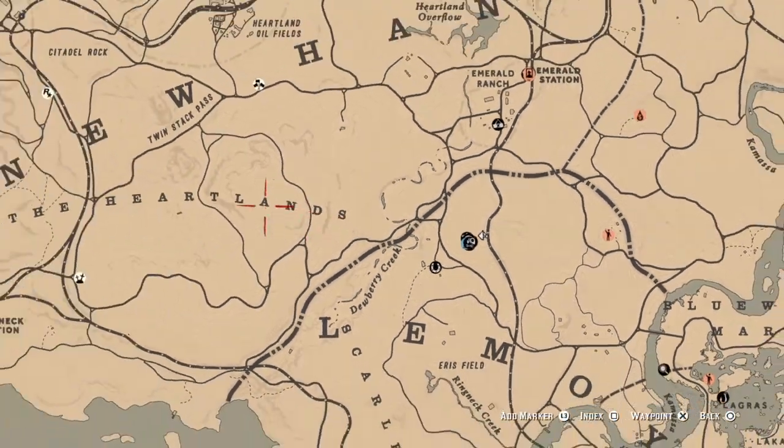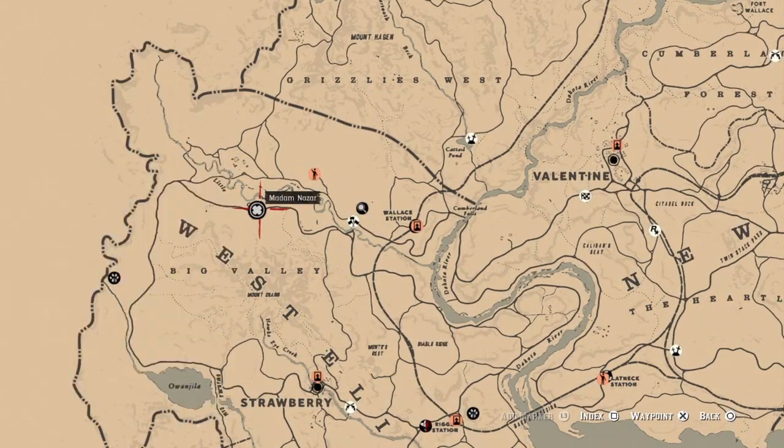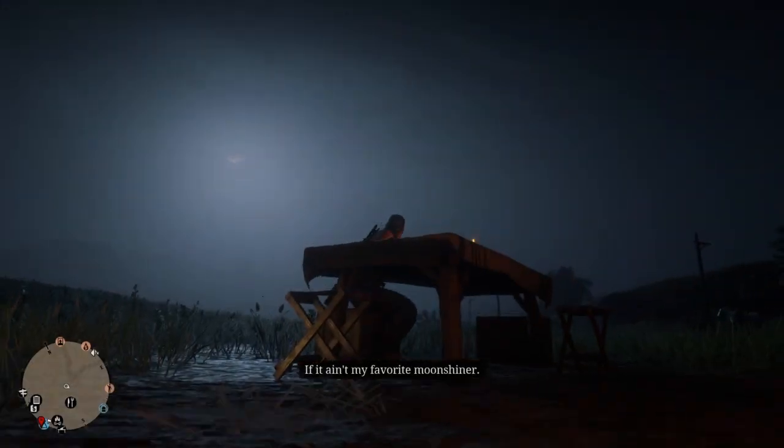That's it, guys. Once again, Madam Nazar is located over here at Little Creek River today, and the nearest fast travel is going to be Strawberry. I wish everybody luck on their dailies — later!